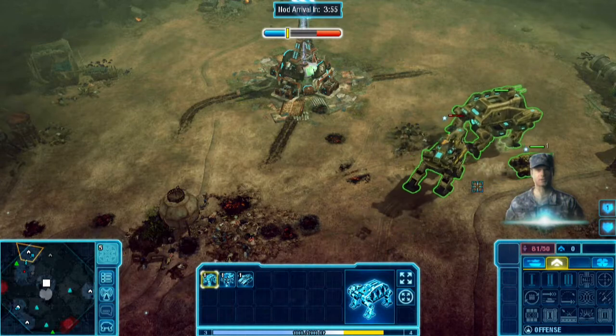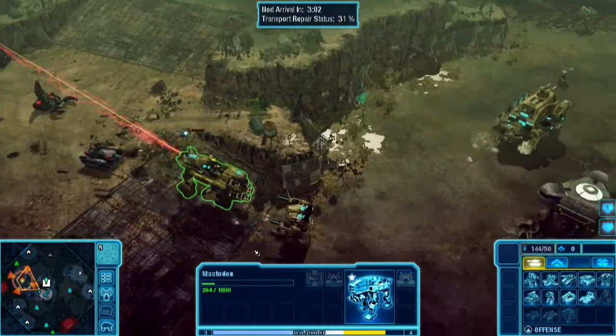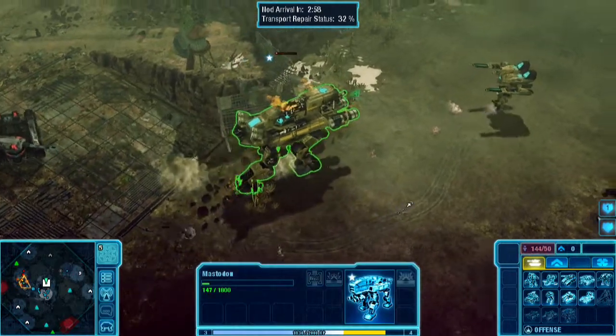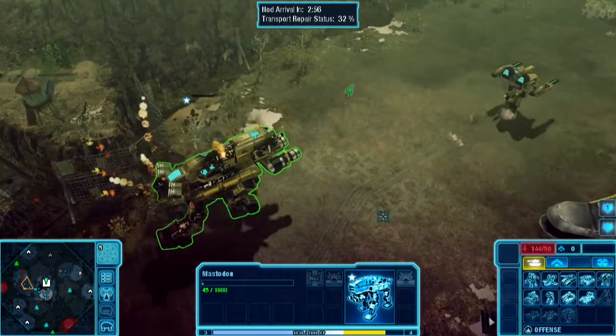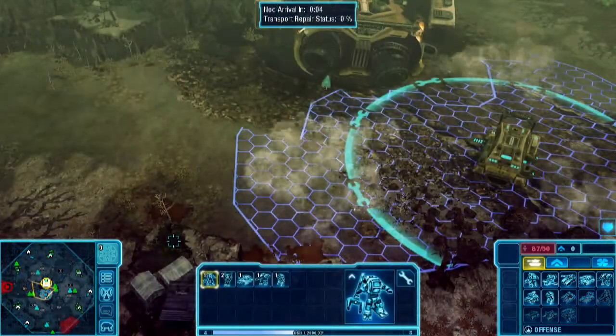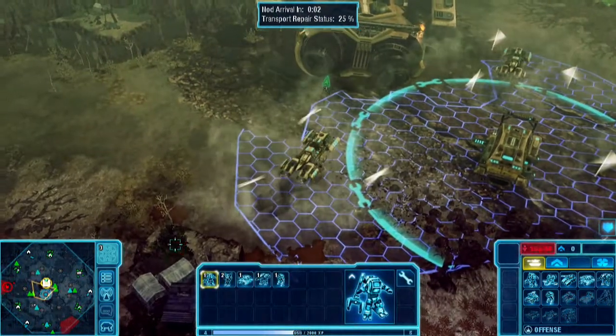Okay, so it looks like we completed that objective. As you can see, we have a procedural damage system. As units take damage, especially our larger units, you see parts of them blow off based on where they're hit. And he went down. And look — our good friends at GDI have sent us some reinforcements.